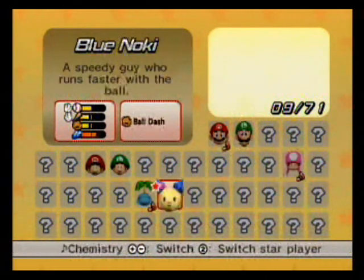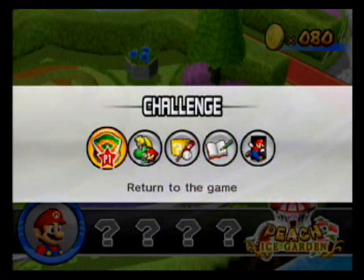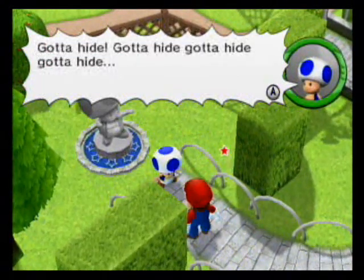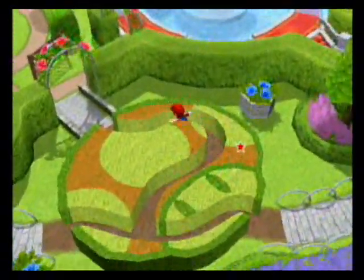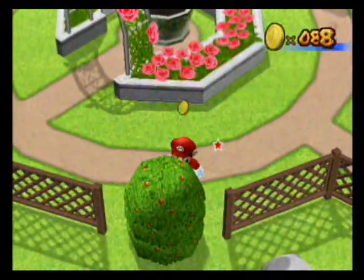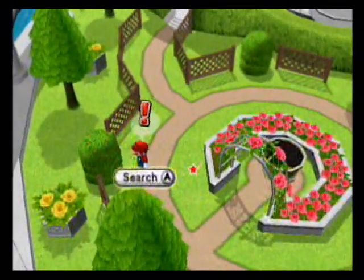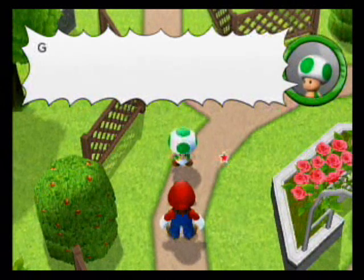Bowser Jr. is somewhere this way - gotta hide! Obviously we can't go that way yet. Let's go through the hedge path. I can search this bush - ten coins, not too impressive. This other bush is moving, which means there's somebody in it. And who comes out? A green toad! There are so many of them. He's skeptical: 'You're gonna take on Bowser's minions? That's crazy talk. I have to make sure you can really pull it off.' Scout mission time again.